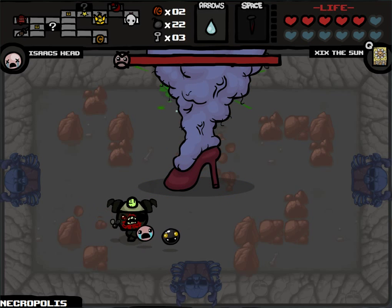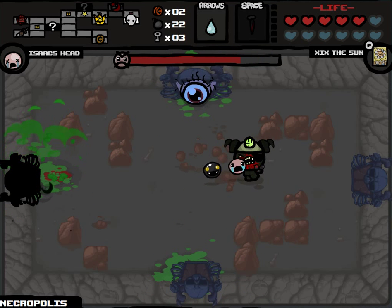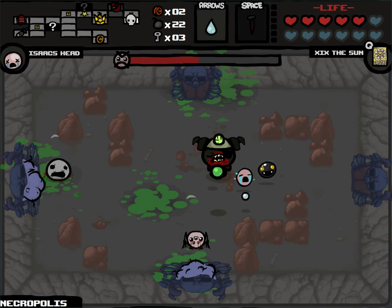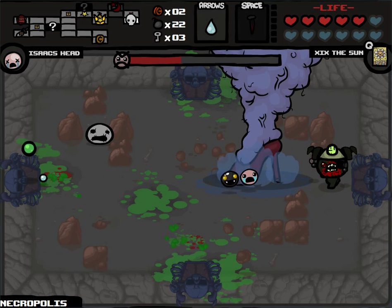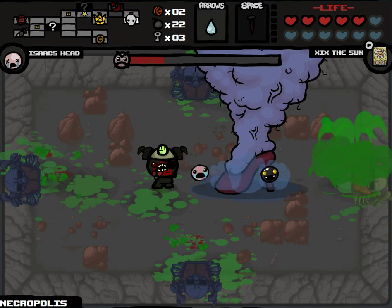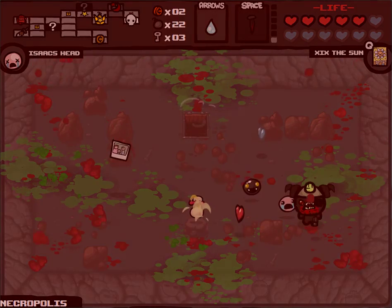Alright, that's that room. Got our nail charge for the Mom boss fight — that's cool. Oh good — we've got the Blue Mom, which spawns Wrath of the Lamb enemies, making it harder. But Ipecac, as long as we're shooting it well, is going to be able to kill all the enemies relatively quickly, so we don't have to worry too much. It also does poison damage — good times. And that's going to be that boss fight.